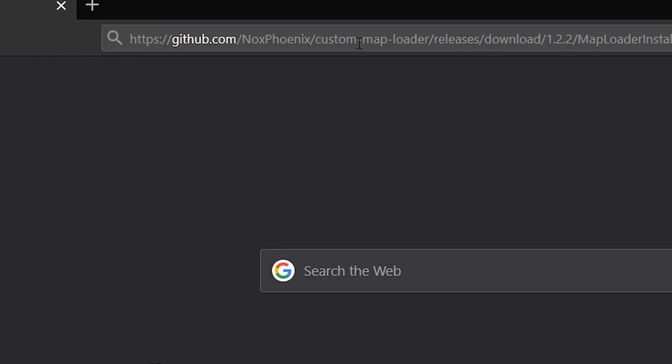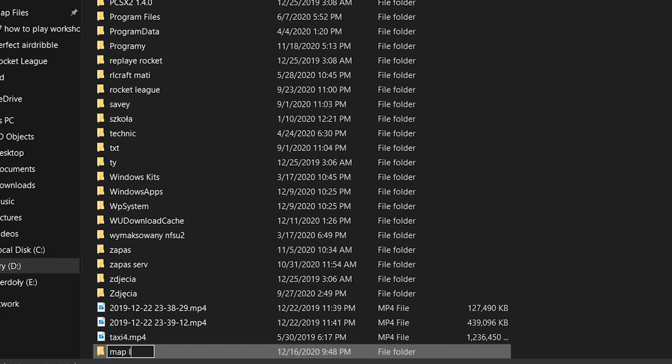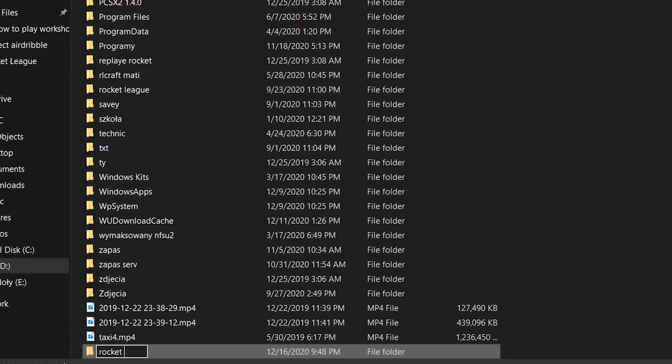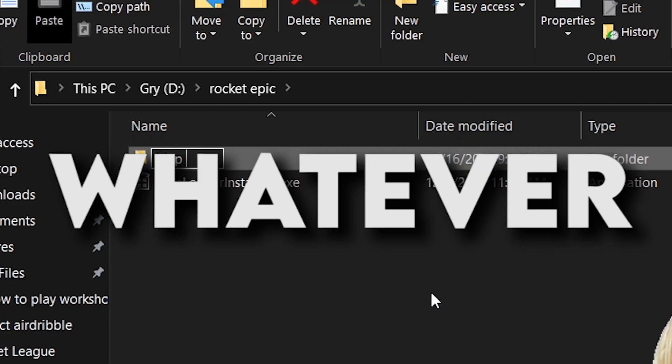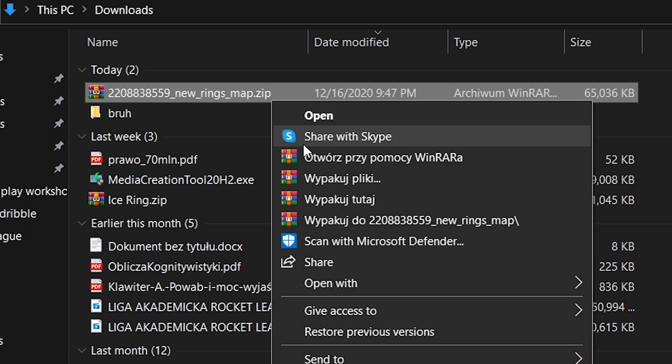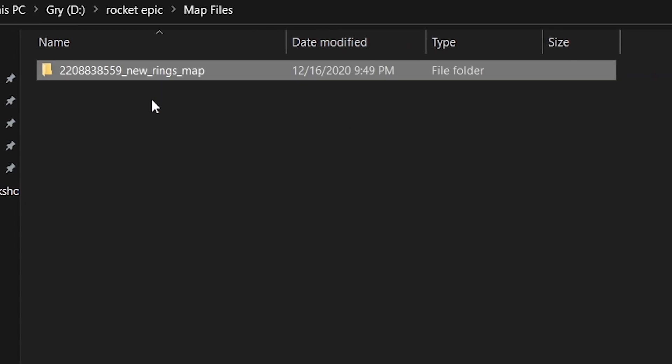Now you have to download MapLoader — link in description, of course. Just make a folder in which you will place the install file, and very importantly, make another folder called MapFiles. Now you have to unpack the files from your favorite map from the workshop to a folder, and move that folder to MapFiles.